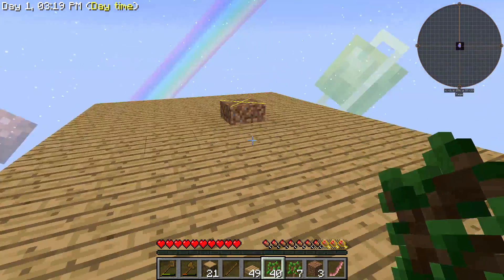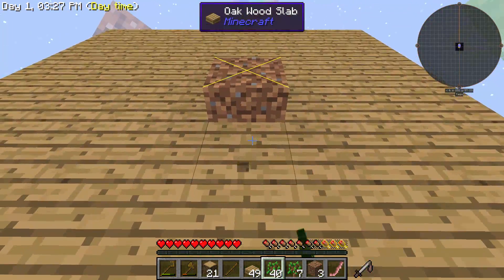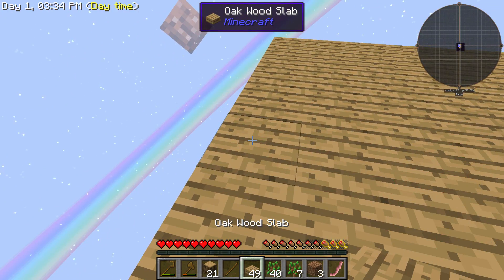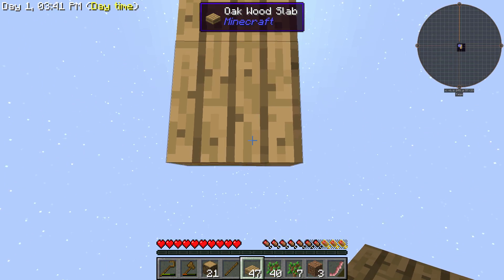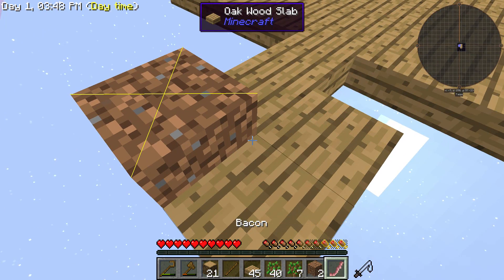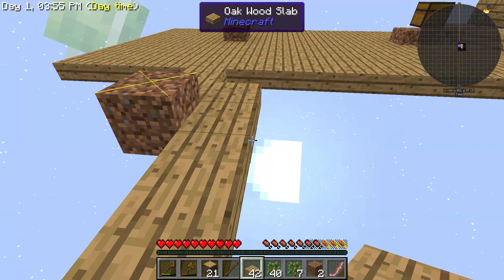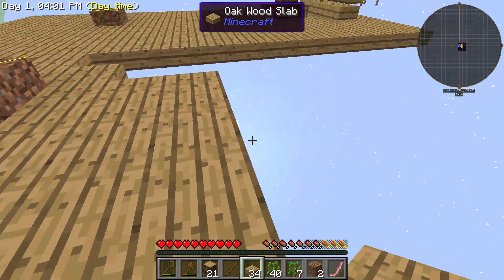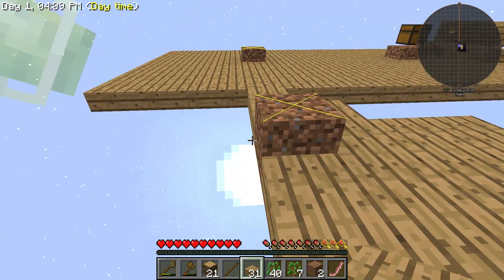I'll definitely get some more trees going. So I'll come out this way - that's one, two, three, four, five, six, and on the seventh. Let's line it up - five, six, so that's the seventh. Get that going right there, build this out. Do the same - another dirt block so we can get all these trees going and get things rolling.